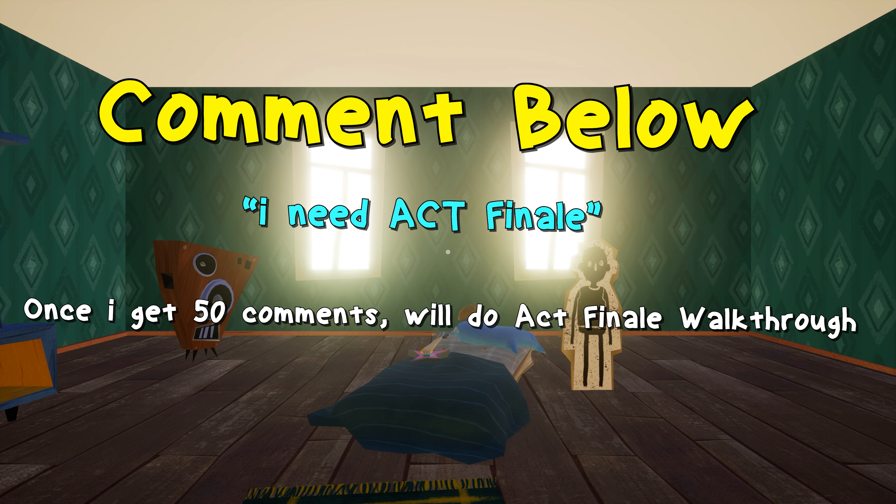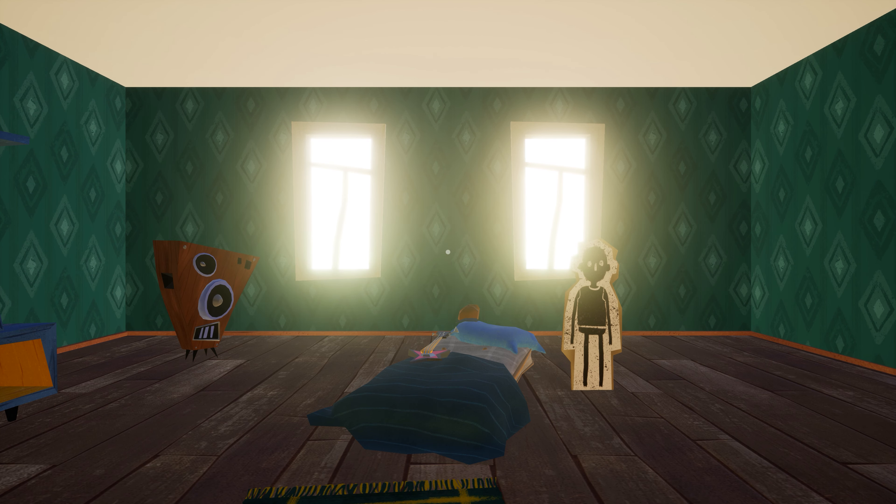Now the time has come to get out of this house — there is our main exit gate. Just open the gate and Act 3 is finished! So this was how to beat the Hello Neighbor Act 3 basement mission. Hope you enjoyed this video — if you did, give it a thumbs up and subscribe to my YouTube channel for more gaming content like this.